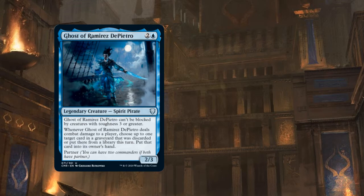First, Ghost of Ramirez di Pietro must attack and deal combat damage to a player. Second, the card that is recurred from the graveyard must have been put there this turn. And third, that card must specifically have been put into your graveyard from your library or by discarding it, and not by any other means. You can't sacrifice a permanent, for example, and then recur it later that turn with Ramirez.